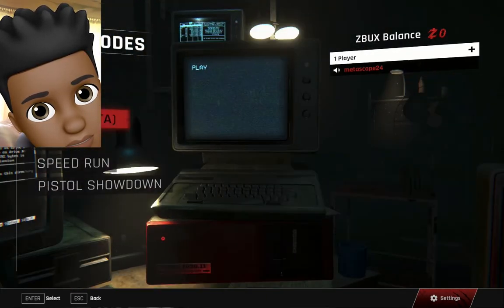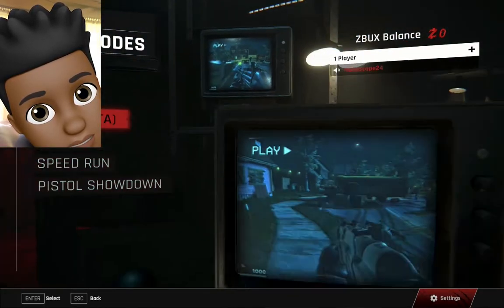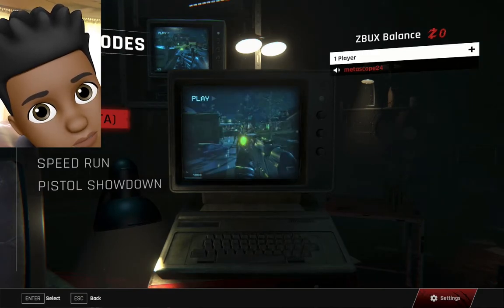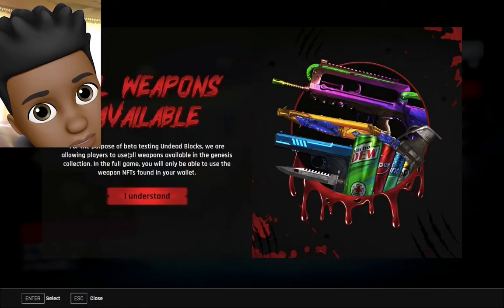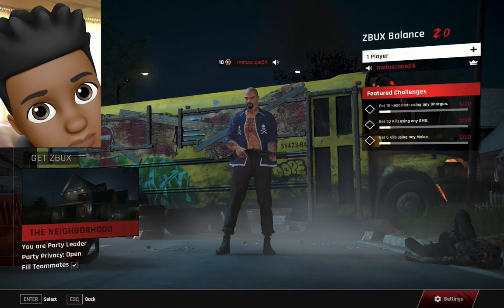This is where it says Solo, Squad, Speedrun, Pistol Showdown. Let's go Solo — that's for the beta. All right, and there you go — all weapons are available.